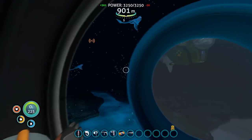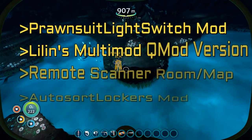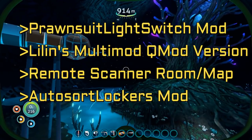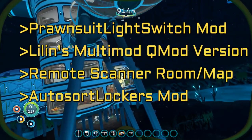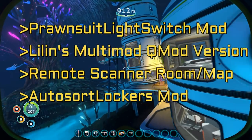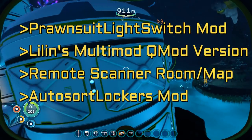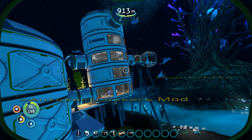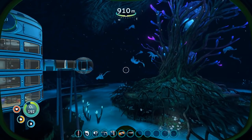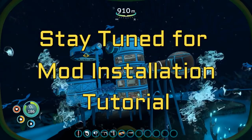That is it for the Auto Sort Mod. To recap: we talked about the Prawn Suit Headlight Switch mod, we mentioned that Lilin's Multi-Mod is now compatible with QMod Manager, we covered the map mod's middle mouse button trick on the scanner room icon to remotely change what it's scanning for, and we talked about the Auto Sort Lockers Mod. Thanks for watching everybody — leave a like and subscribe if you're enjoying these mod showcases, and I'll be back with more as more mods are released. Stay safe, stay dry.